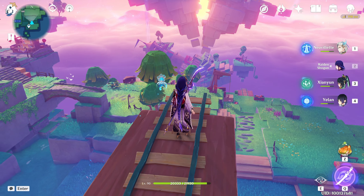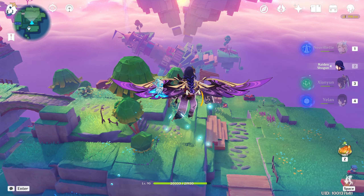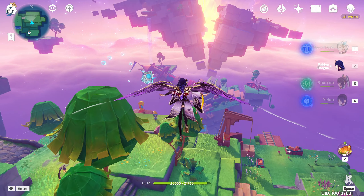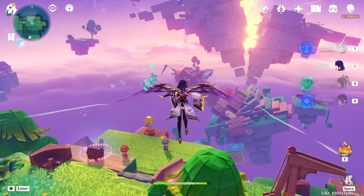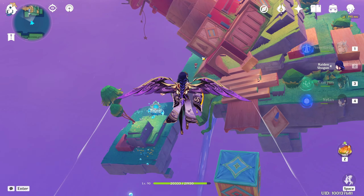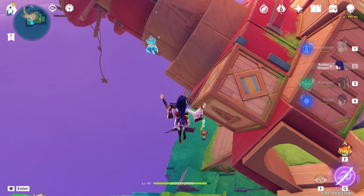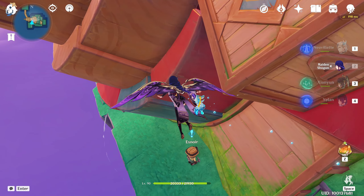How to get into that place is basically this tower here on the bottom side. Just come here, teleport here and fly toward it. On the bottom side here, in that corner below the tower, you will see an NPC with the exclamation mark. Just talk to him.